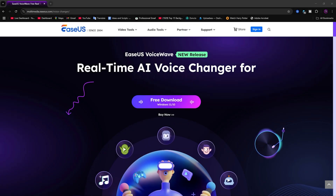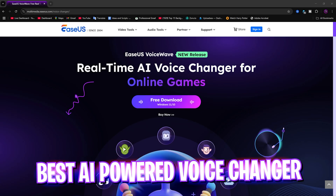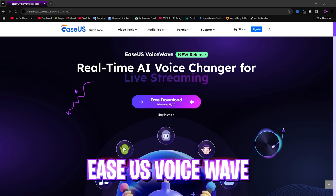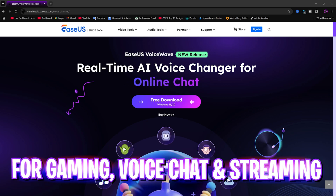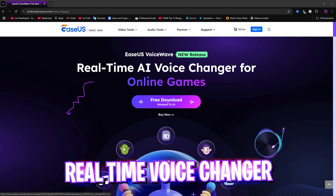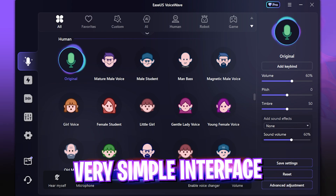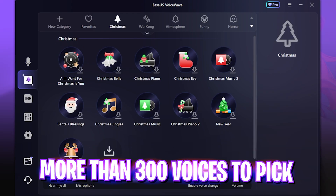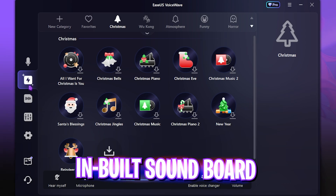Before we move ahead, I want to introduce the video sponsor: EaseUS VoiceWave. It's a real-time AI voice changer for gaming, online chat, streaming, and more, which you can download for free from the link in the description. Once you open the application, it has a very simple interface with a ton of voices, sound effects, and many other cool features.